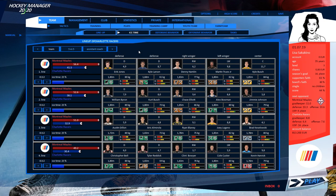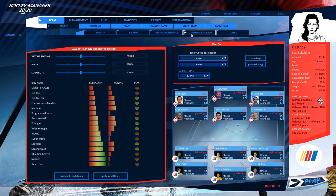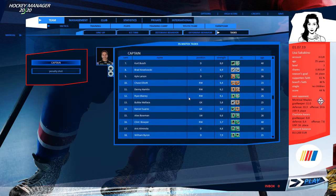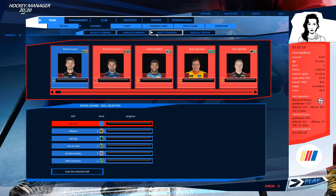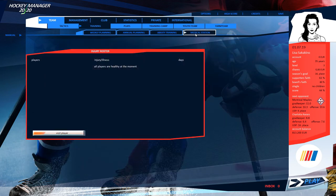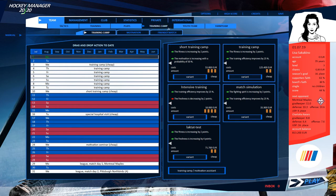Features include ice time so we can see how much each line spends on the ice, defensive behavior, and line chemistry — which is going to be low since we haven't played together before. We've got good team spirit and fighting spirit, and the same fitness levels, which looks good. We can also see offensive behavior and task assignments showing all drivers with their perks and ages.